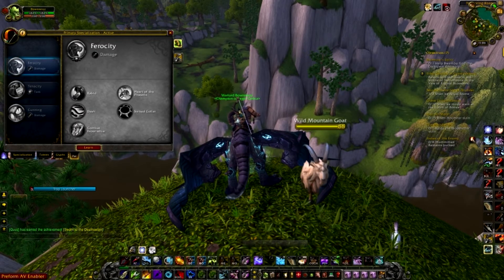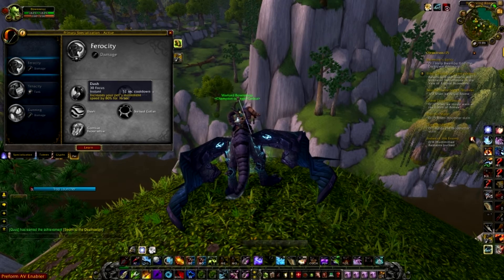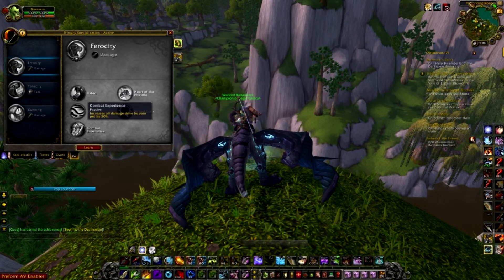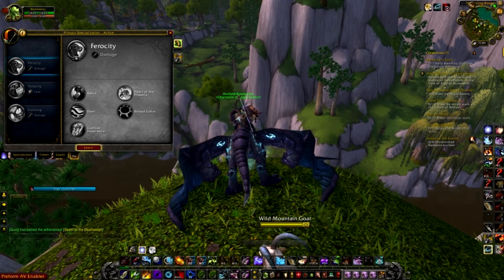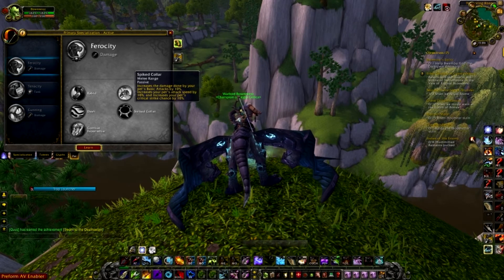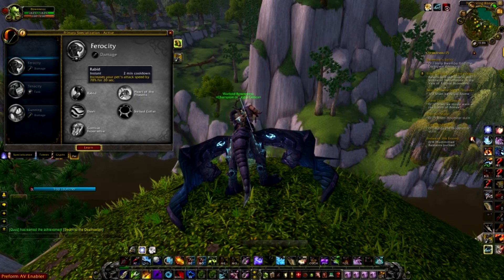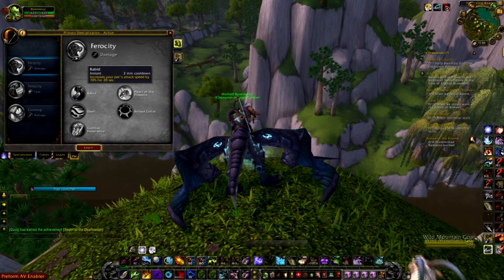Currently the best spec for your pet is ferocity. Combat Experience increases your damage done by 50%. Spiked Collar increases your pet's attack speed by 10% and your own. Rabid increases your pet's attack speed by 70% for 20 seconds.